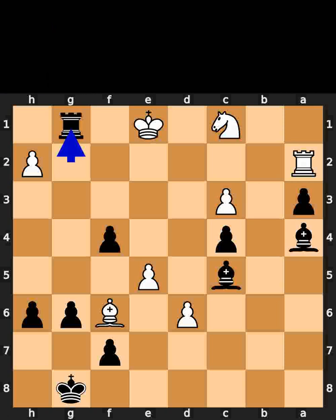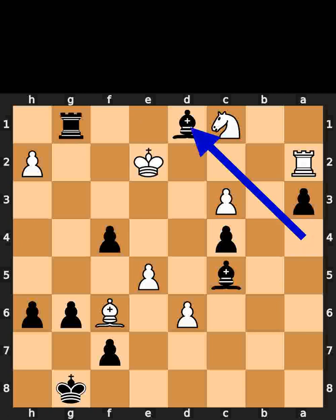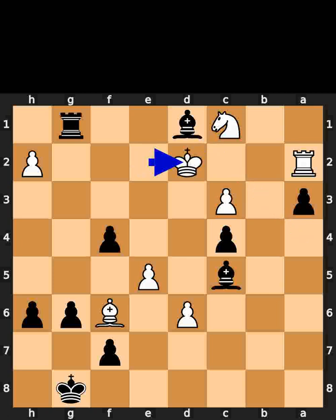Black plays rook to g1, check. White plays king to e2, check. White plays king to d1, check. White plays king to d2. Black plays bishop to e3, checkmate.